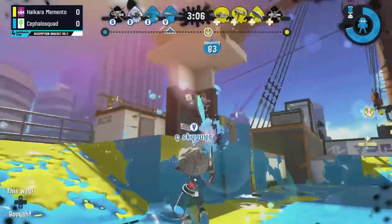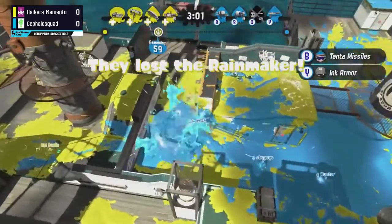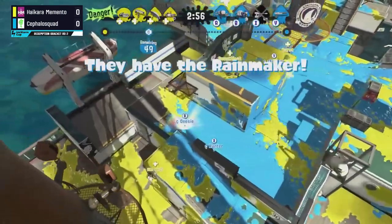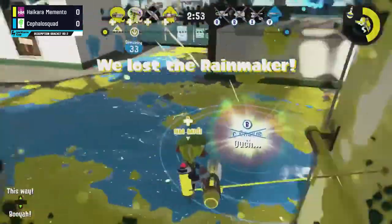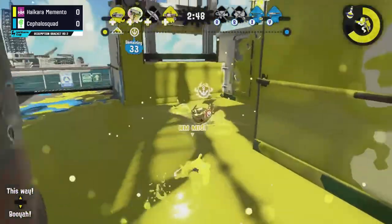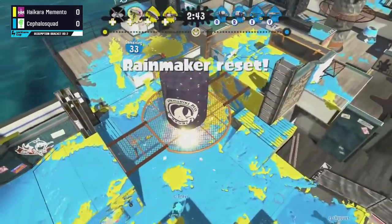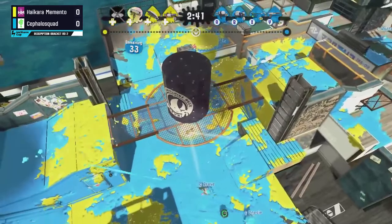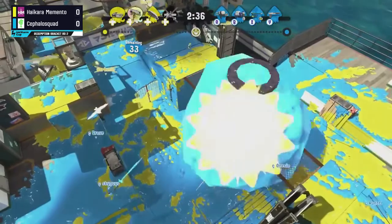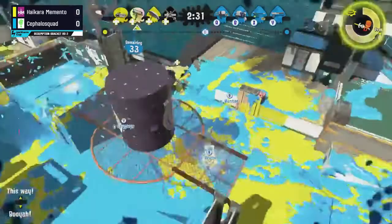An unbelievably important kill there — there were three down and they were able to delay the Rainmaker all the way at the 83 mark, now stopped at 59. That push could have been way worse, but it's still going — they passed the halfway mark. Midi waiting behind that wall will eventually take them out at the 33 mark, stopping the push as they lose both their Clash Blaster Neo and their Octoshot. Some heroic plays were made there by Hikara Memento to stop that from being a full knockout, but Cephalo Squad is entirely controlling the pace of play.